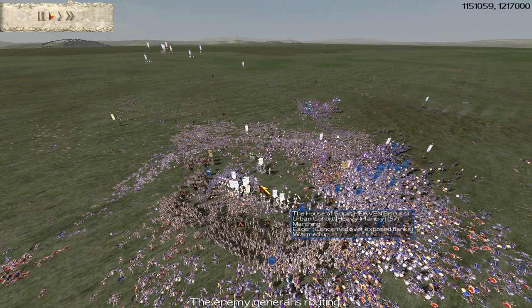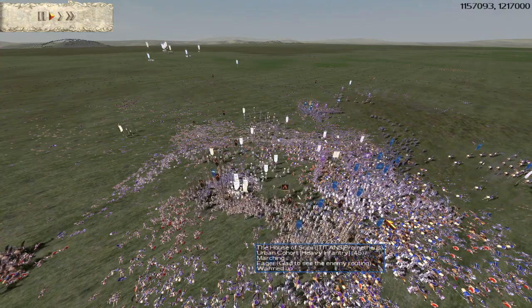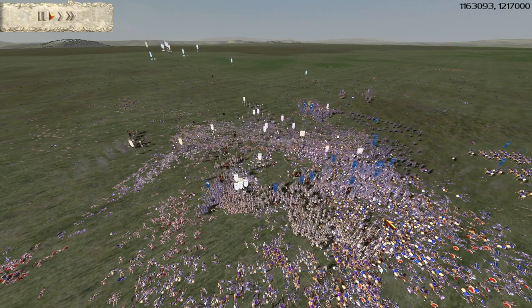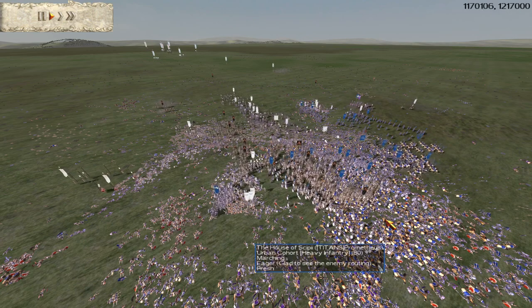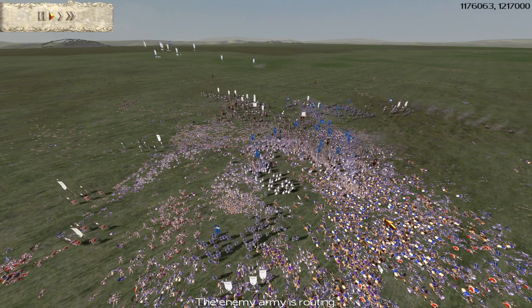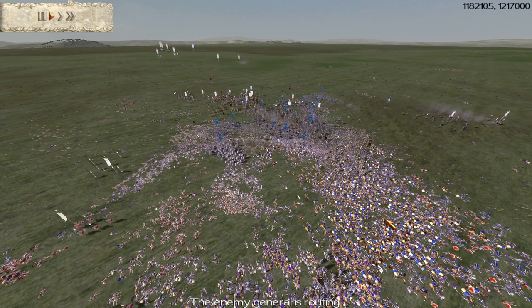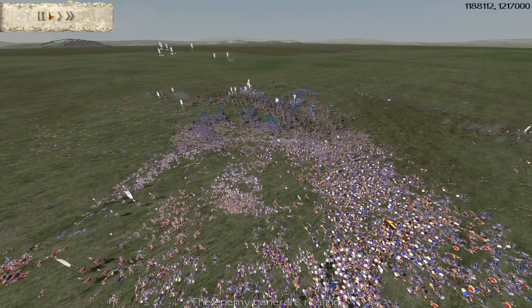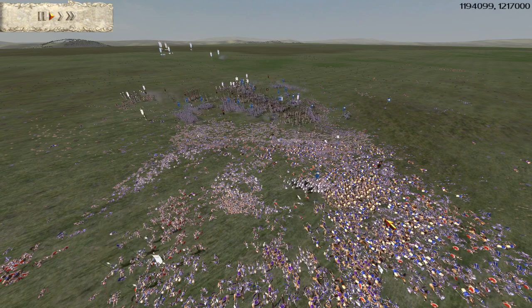In comes Odin with the killer punch — he's slaughtering these guys. That's going to cause a chain route, and that's pretty much GG for these guys. It was incredibly close, incredibly well played. The opposition played really well — you could see them pulling their guys away, the Greeks avoiding the Macedonians and going for the Romans, the Carthaginians going for the Macedonians. Myself and Odin were trying to counter that with that nice envelopment and flank, and I think that's what brought us the victory.